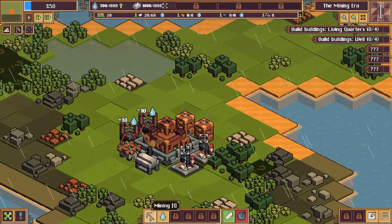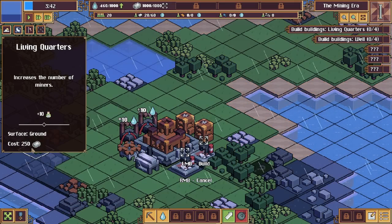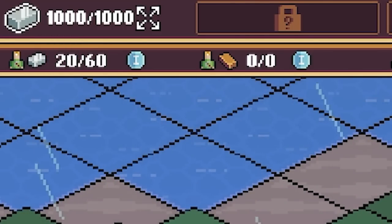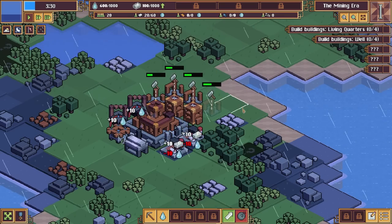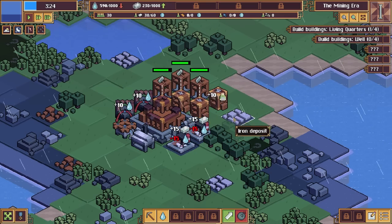We're going to go into the mining tab and build a few living quarters. They cost 250 bits of iron each and we've currently got a thousand saved up, so we may as well build a few. We'll do there, there, there, and there - so we've got six of those now.